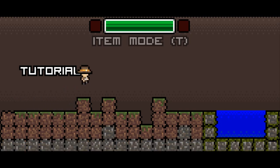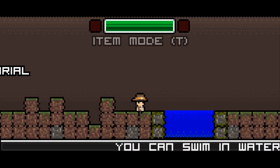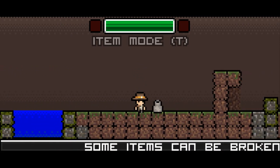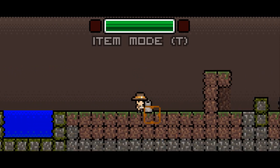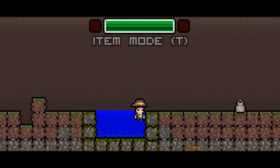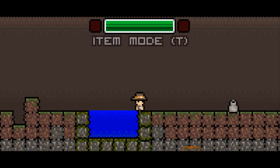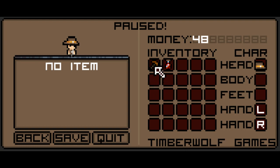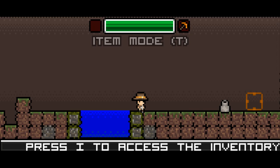We press A and D to move, W to jump, and you start to get an idea of the aesthetic — something pretty reminiscent of the original Spelunky game. Some items can be broken, evidently. Press I to access the inventory — we've got a pickaxe and a potion. We'll take our pickaxe and put it in our left or right hand. I think it just corresponds with which mouse button you want to hit.